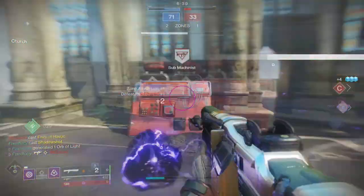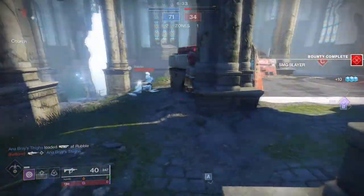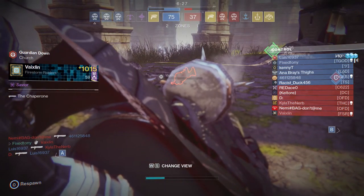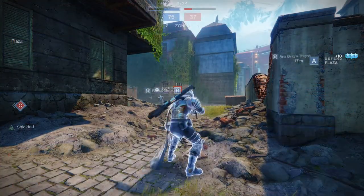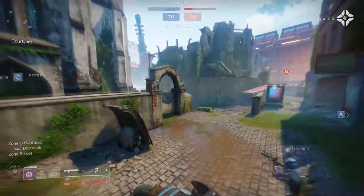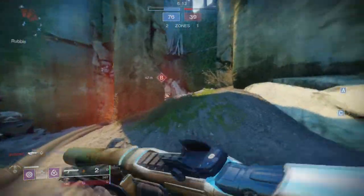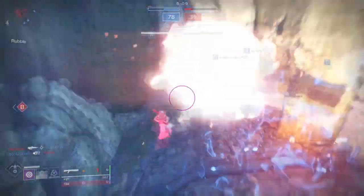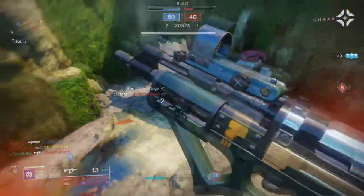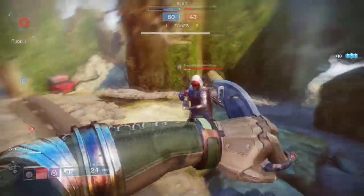You click world drop and it shows you all the armor and weapons you can get. For armor maybe you just get it; for weapons, percentages would probably be better. Being able to say 'I want to get this Interference VI right now' — either by percentage or just getting it — would be amazing. I really want to see how they're going to implement the focusing system next season because I'm really curious how we can actually choose what we want.